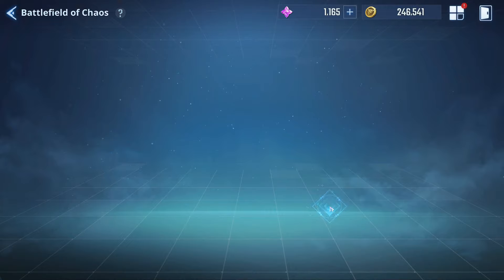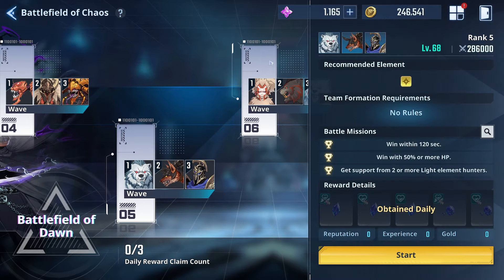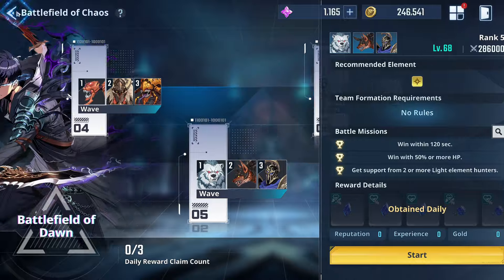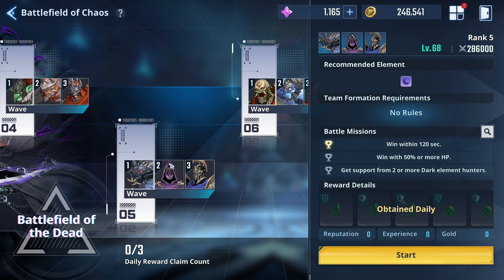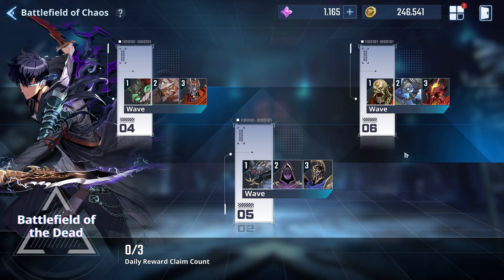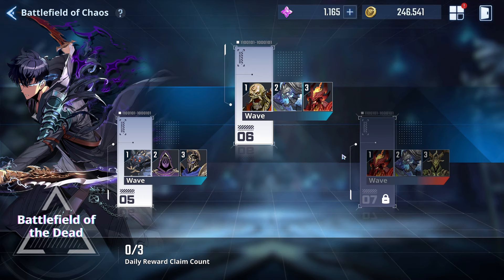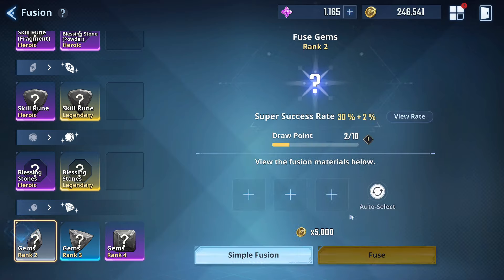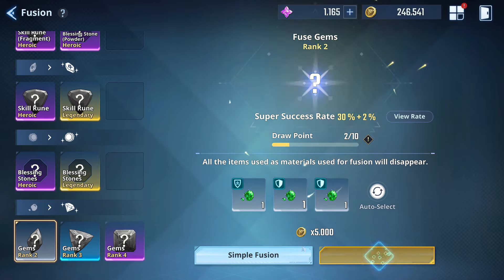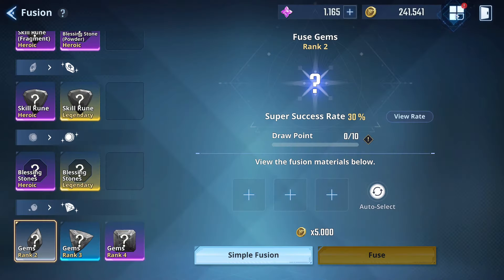For the Battlefield of Chaos, we are able to farm every floor up to rank four or tier five — it's completely fine because the drop rate for gemstones is the same at lower difficulties. The only thing that really changes at higher difficulties is that you get more gem piece drops, which lets you go to fusion and use them for higher rarities.